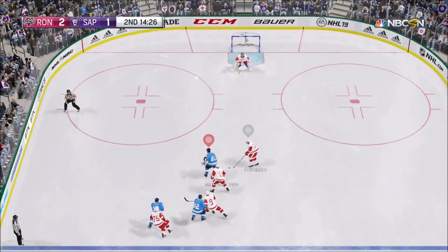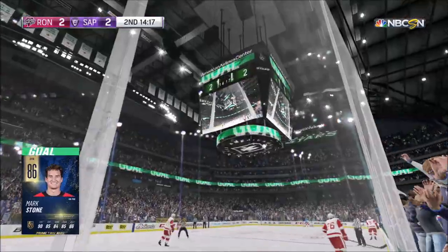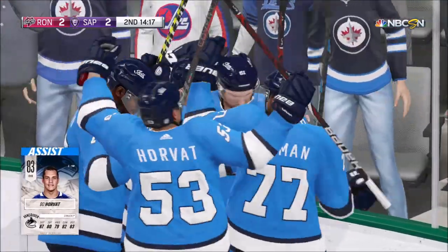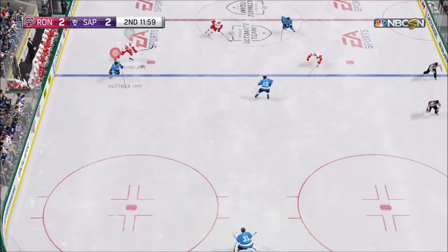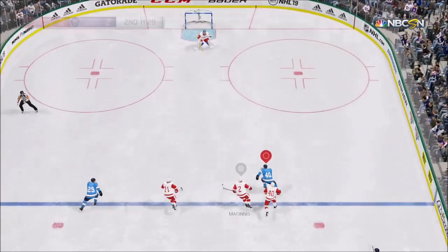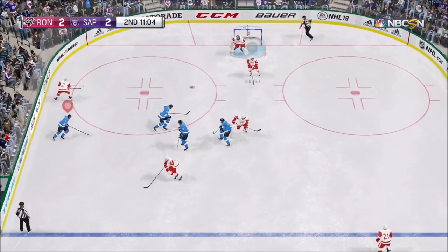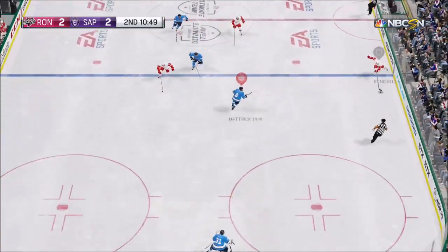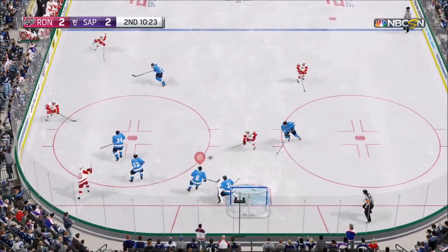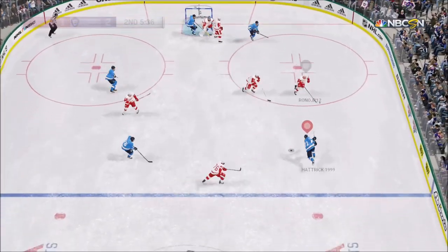Bo Horvat picks the puck up, gives it to Mark Stone — and like I said, Mark Stone is filthy as heck. Now we are tied up at 2. Here is probably the turning point in the game — I'm on a 2-on-0, and instead of taking it I try to give it over to Line A with Lies Pedersen. Bad move by me. I should have probably just taken it on the breakaway with Pedersen, because it's going to bite me. He gets an opportunity, we make a big save, but we leave the middle of the slot wide open again and Braden Point buries it for his second of the game, taking a 3-2 lead.